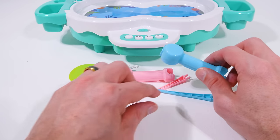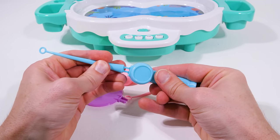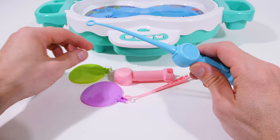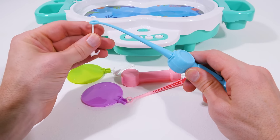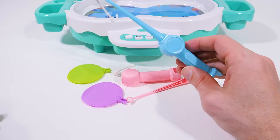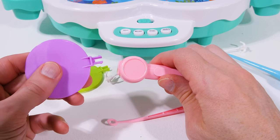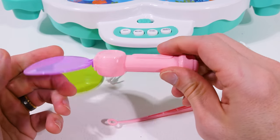Next, we need to make a fishing pole so we can catch some of the fish! So we can snap the rod to the reel! There we go! Now we need to add a hook! And be careful not to poke ourselves with it! With what's left, we can make another fishing pole or a net! Let's make a net so we have one of each!